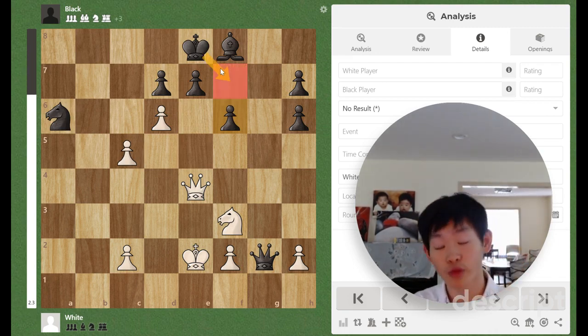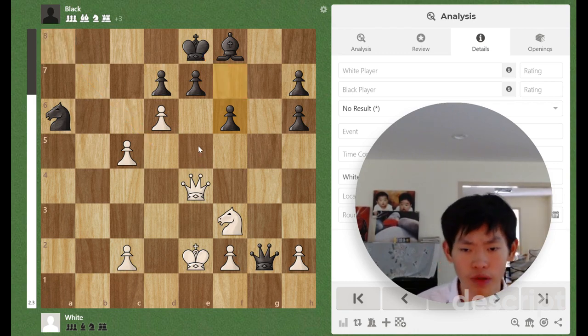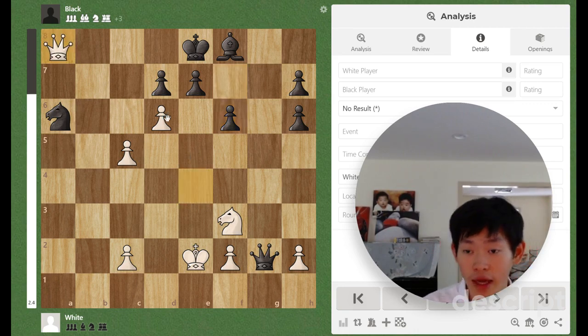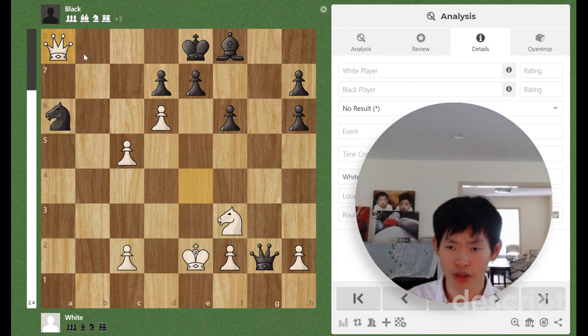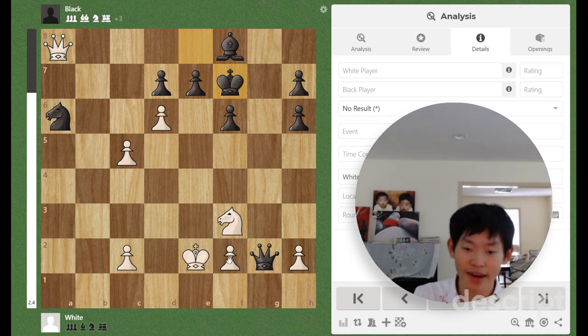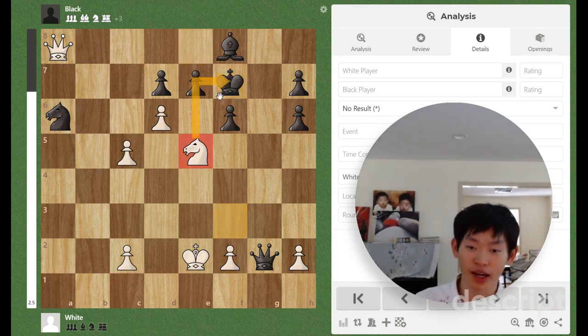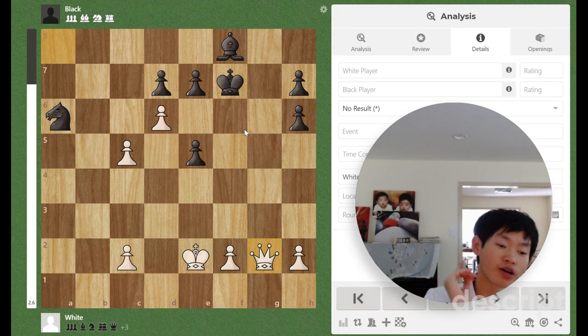After f6, the king has a flight square to escape the back rank check. We play Queen a8 check, attacking the knight on a6 and the king on e8. If King f7, feel free to pause and spot this tactic: Knight e5 check — a discovered check revealing an attack on the queen on g2. After f×e5, Queen×g2, we are completely winning.